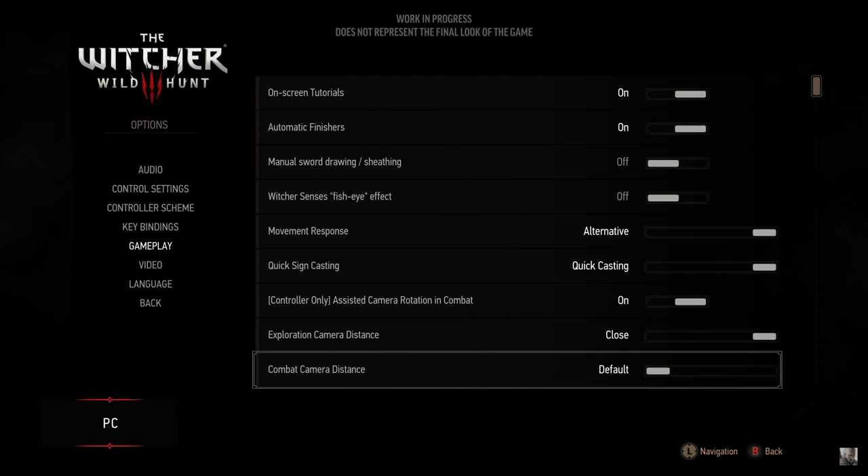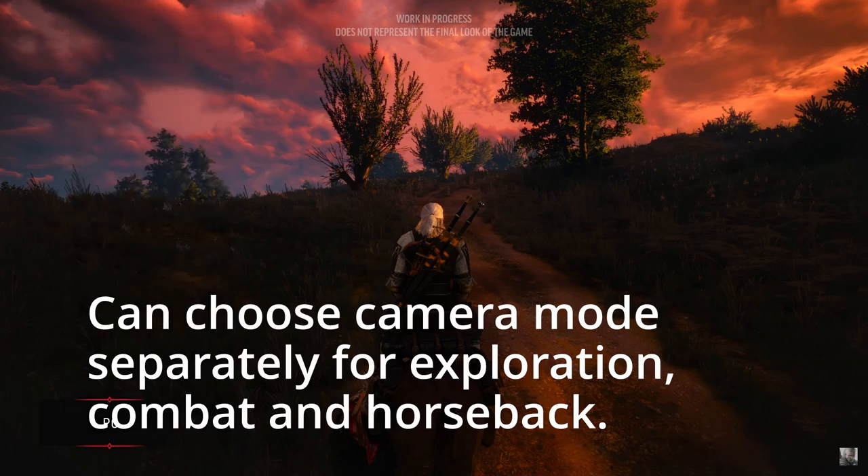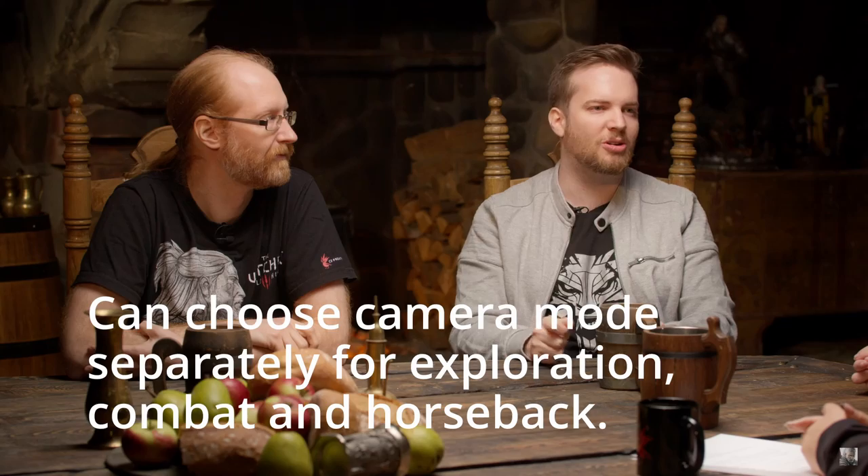We know people want to have control, so it works when you're exploring, in combat, or when you're riding on Roach. But for all of these states you can also choose to have the old camera. So you can combine — when I'm exploring, I want to be really close to Geralt, but when I'm on Roach, I actually want to be far away. Essentially you can mix and match.